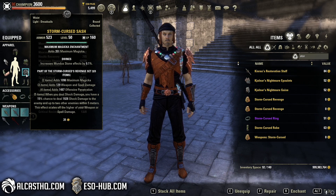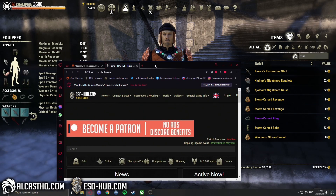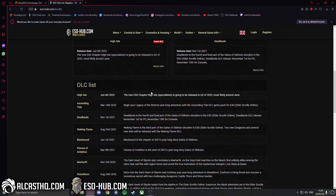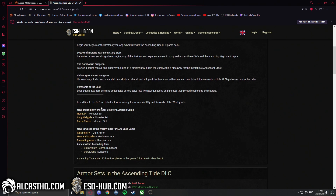Welcome ladies and gentlemen, today we're checking out the Storm Curse Revenge set. This is a new set from the Ascending Tide DLC on so-up.com. You can go to the DLC and chapter page — you will see Ascending Tide will launch on March 14th for PC, and I think a week or two later on console.